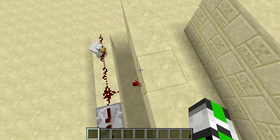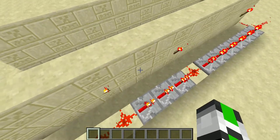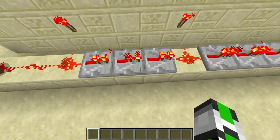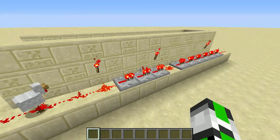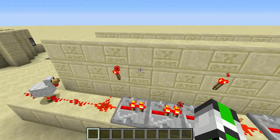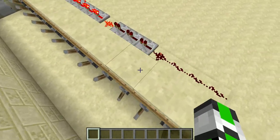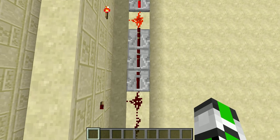3 will go off as well. The way how this works — I've got this one right here. When it turns off, a piece of redstone will turn off.